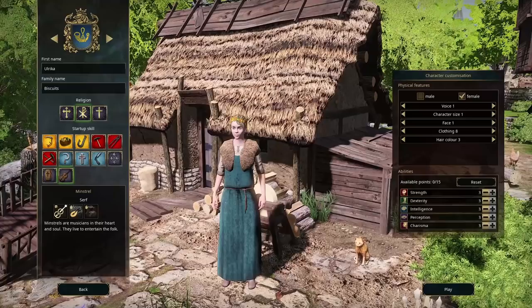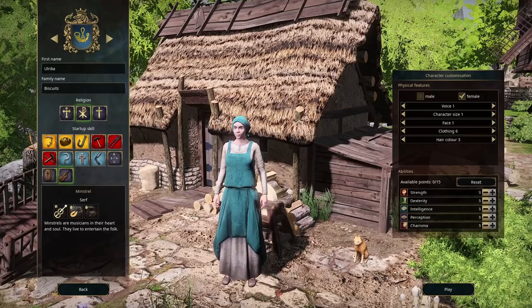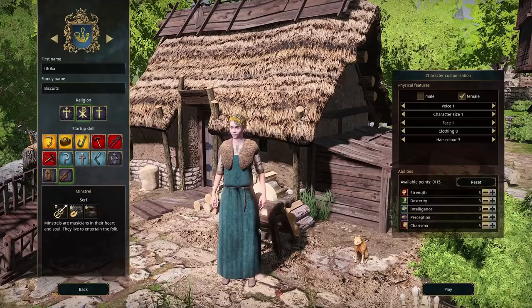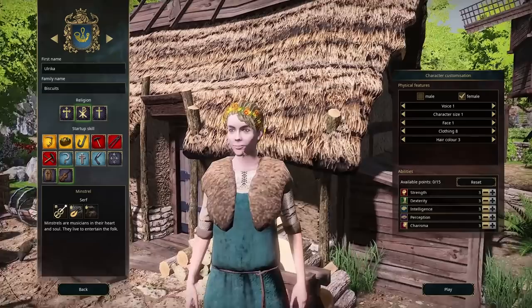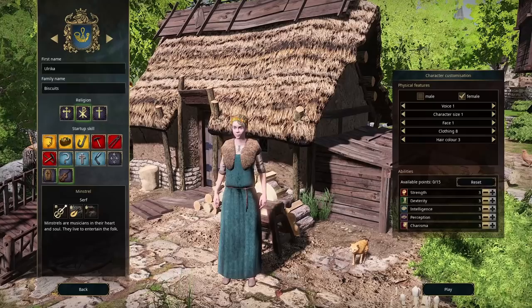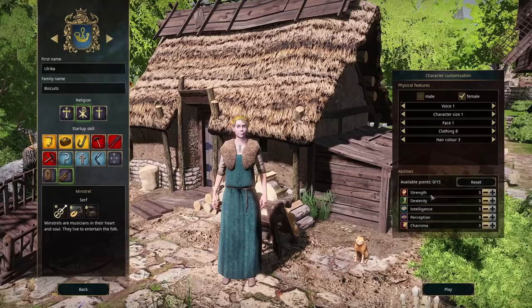She is dressed for the part too — clothing eight looks more like you're going to perform rather than work. A nice dress with flowers in her hair. So yeah, Ulrika is going to be a minstrel. We're going to do some top-level barding. The final thing is sorting out Ulrika's abilities. All abilities begin at three, but if we want to increase one we have to take points from another. We definitely need to get charisma up — we're a singer and performer impressing people.